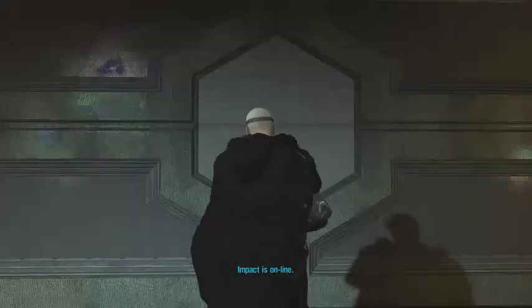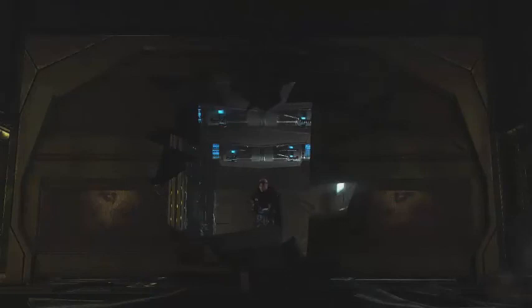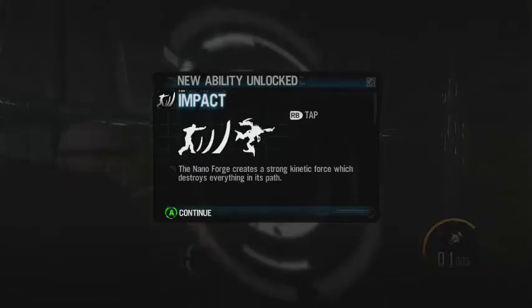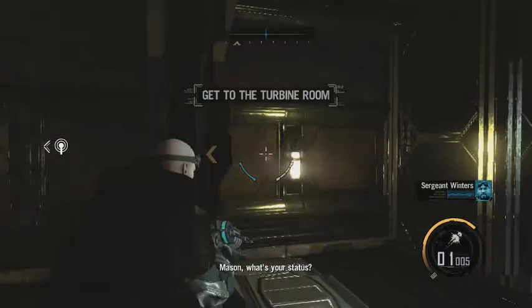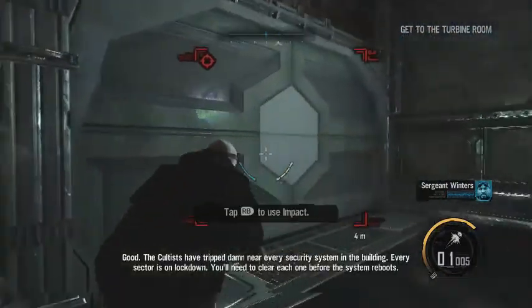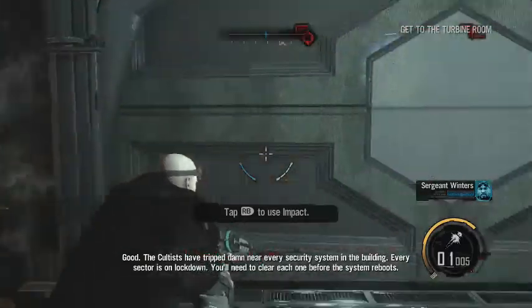Impact is online. That would be Impact. Basically, Mason has force powers - he's able to build anything, destroy anything, and support via the nano-forge.